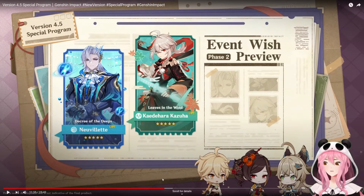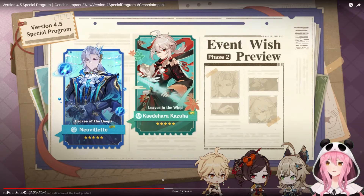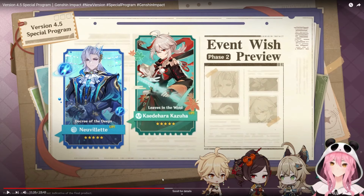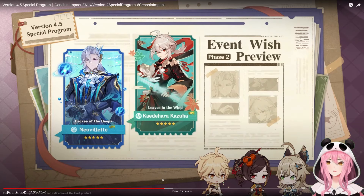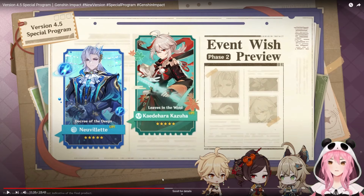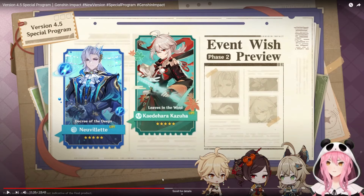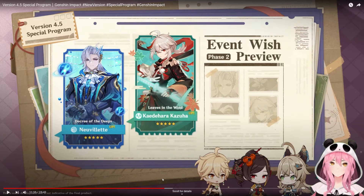The second half banners are some very solid characters. If you are a new player who just found my channel while starting Genshin, get both of these characters if you can. They're some of the strongest characters in the game. If you had to choose one, get Neuvillette because he is just an insanely strong DPS that can destroy everything in this game — as long as enemies aren't hydro-immune, you're solid.